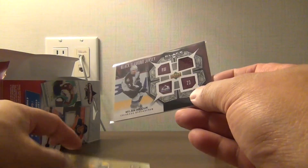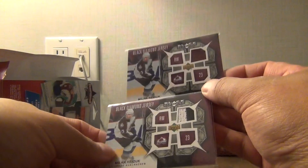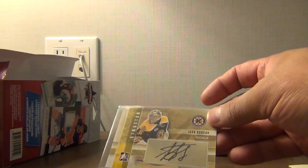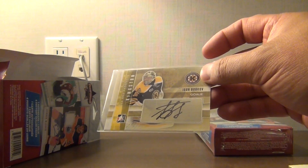And bonus hits — we got a Black Diamond Jersey Milan Heyduk again. So we got two of them now. Not too bad. And we got another autograph from In The Game, Igor Bobkov — goalie. Don't think I've heard of him before.